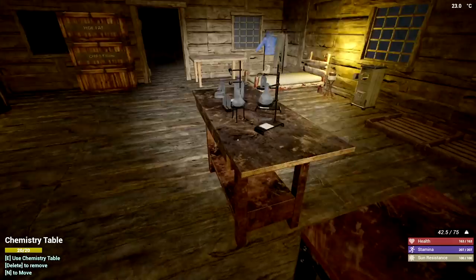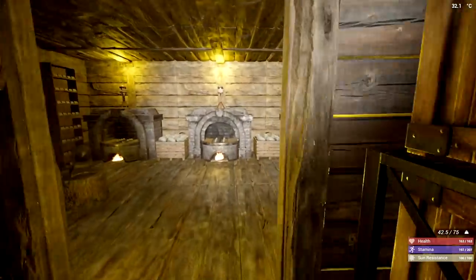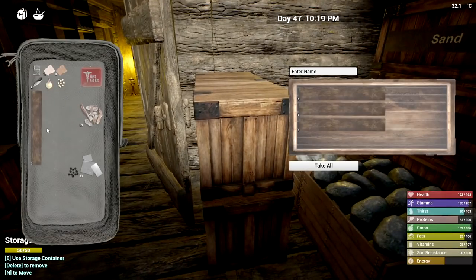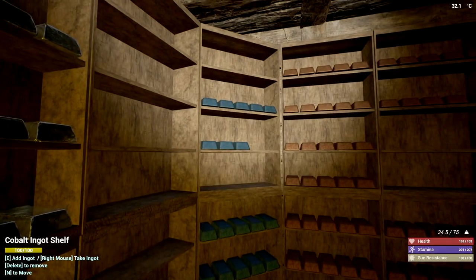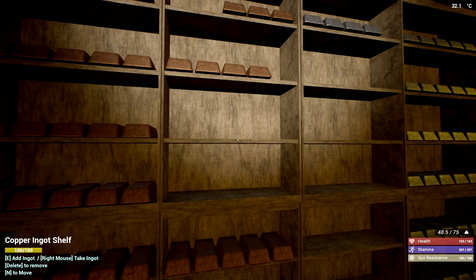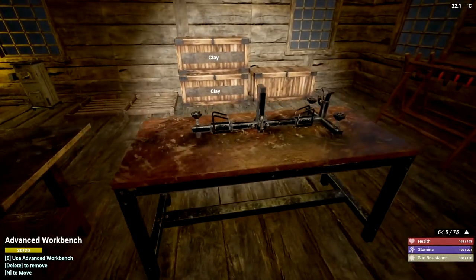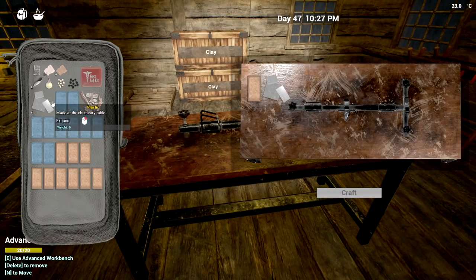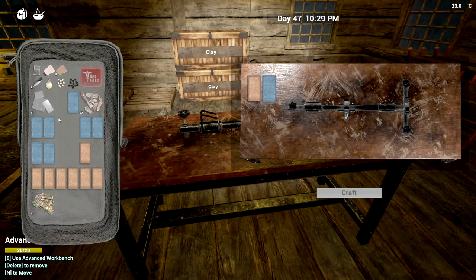I believe it's the advanced workbench for this — we need copper and stuff. I'm also getting rid of these planks. I know I have an extra one here. Keep those for plastics. That goes upstairs. So 10 of those — 10 electronic parts. How much weight is that? I'm definitely going to head back to get some more stuff. That's one copper and one cobalt — electronic parts, very pricey.